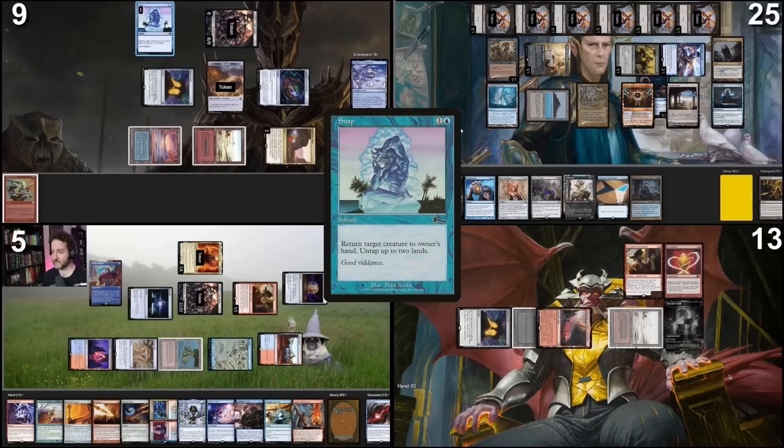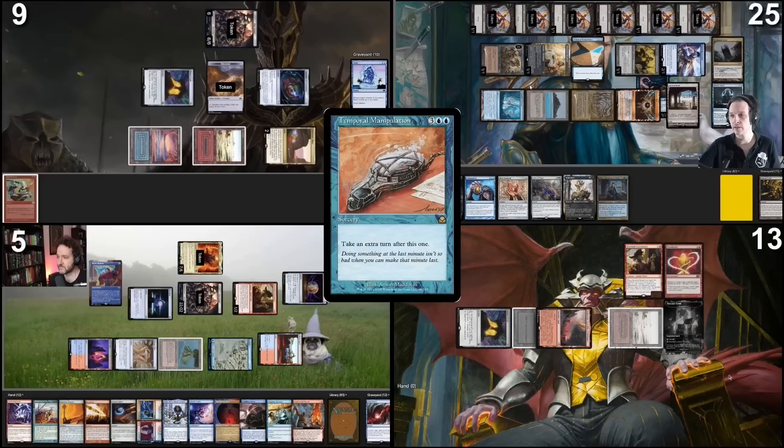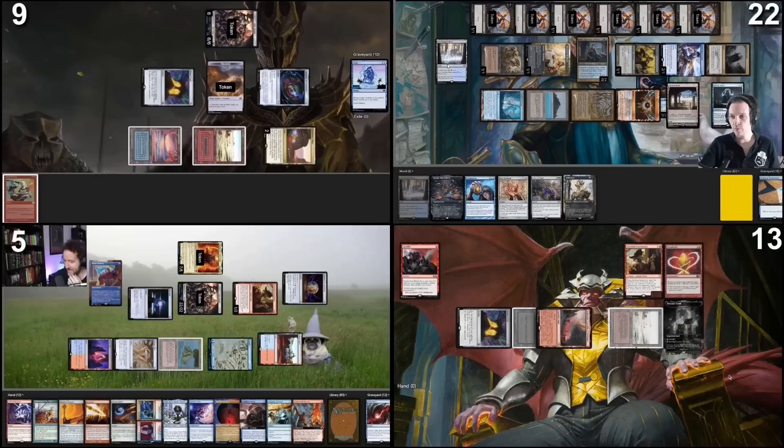And then you guys take a lot of damage. I should have punched Pontus instead. Then my snap fizzles. However, I drew into Temporal Manipulation. So I'm gonna cast that, tapping the disguised Cradle for ten green plus three more. I will pay for Fish, cast Temporal Manipulation. It resolves. I will take an extra turn after this one. And then with the remaining green mana from the Cradle, this, and Command Tower, I will recast Edric. Land drop — I will play this Waterlogged Grove and go to my next turn.